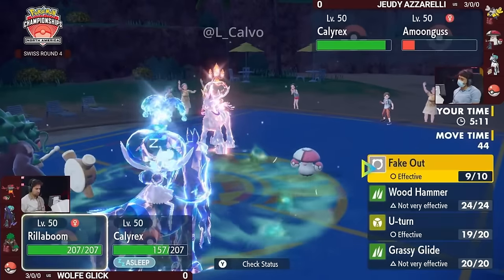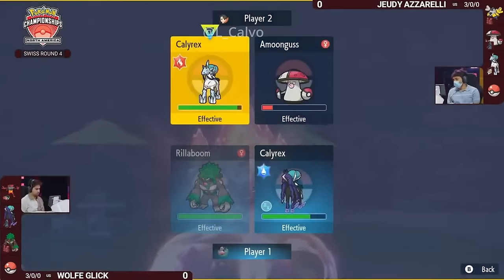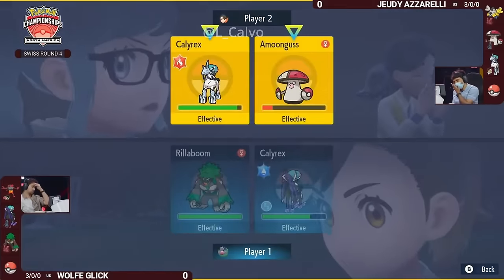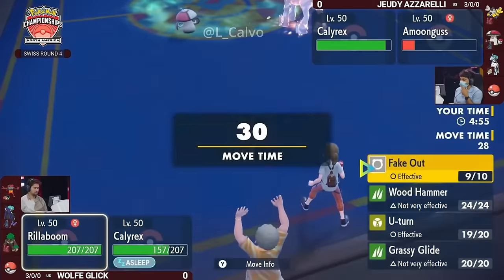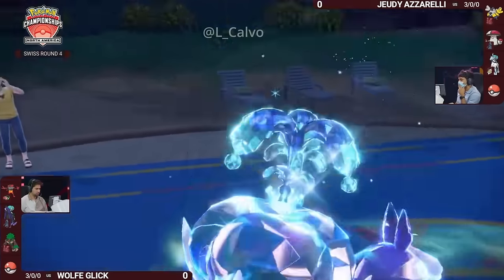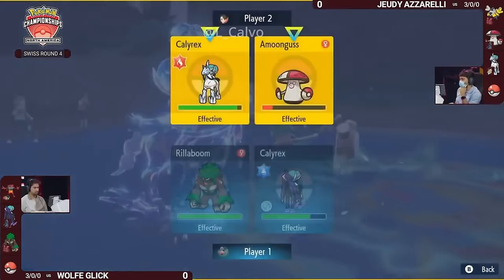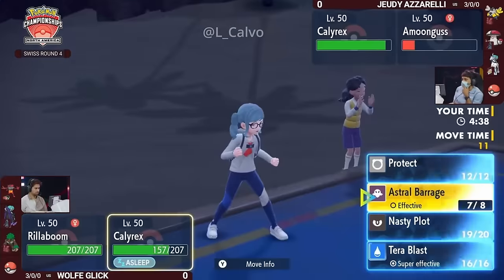The Water Tera comes in very handy, keeping Calyrex healthy. Amoongus still threatens very little damage — it's not known for dealing damage with Pollen Puff. Now if Calyrex wants to significantly damage the Shadow Rider on Wolf's side, it has to go for High Horsepower, which means it's not hitting two slots at once. That's really where you see the power of these Calyrex come through — those 100-accurate major spread damage attacks from either side. But neither Calyrex has secured a knockout yet, missing some snowball potential.